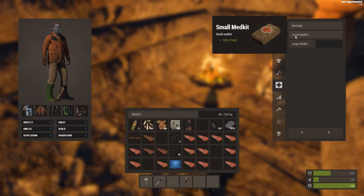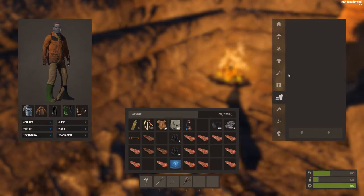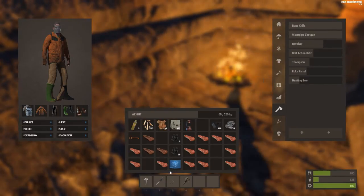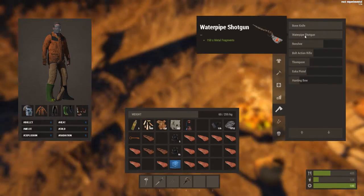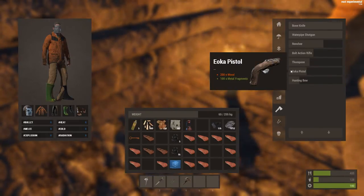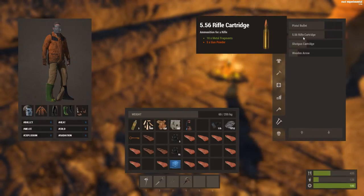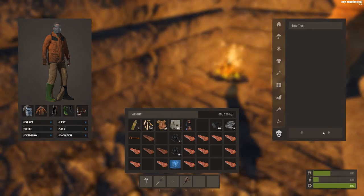Bandage looks about the same. Medkit — I think they're still implementing stuff. Large medkit looks the same. Bone knife — it's a knife made of bones, obviously. This is the pipe shotgun, they just changed the name of it. Revolver, pull to action. This would be the M4, and then this would be the hand cannon. Then the bow. Ammo looks the same. Then the bear trap, which is new.